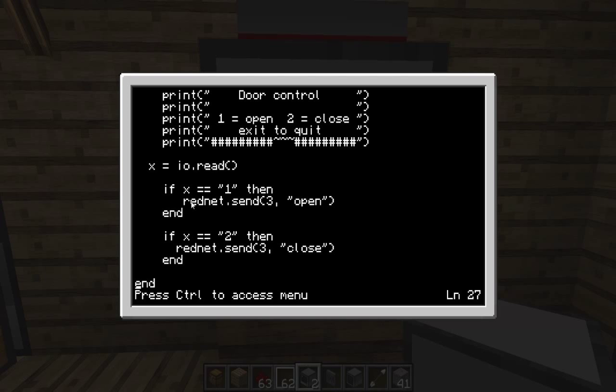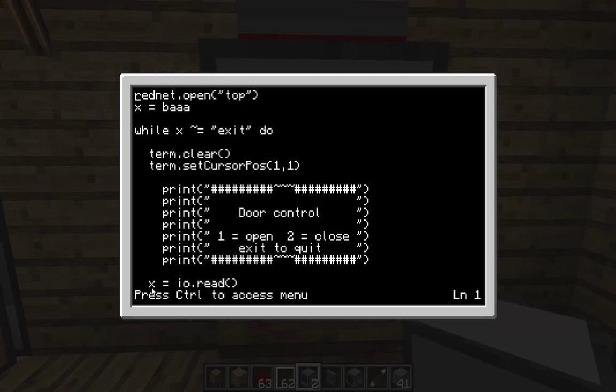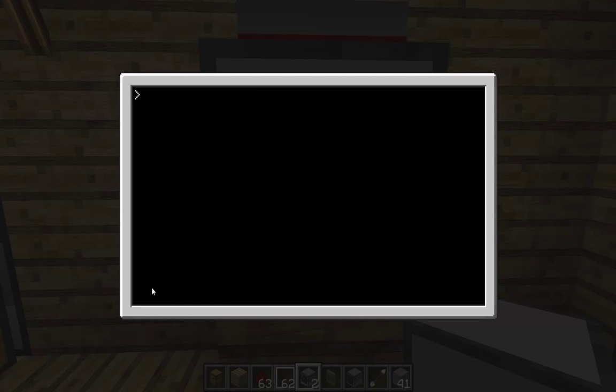And then obviously the same for if x equals '2' — tell computer 3 to 'close'. Then you end each if and end the while. If you don't end the while it'll all error out. So we'll save that and quit, and reboot.